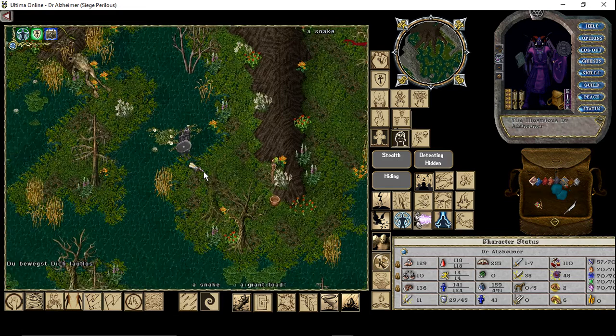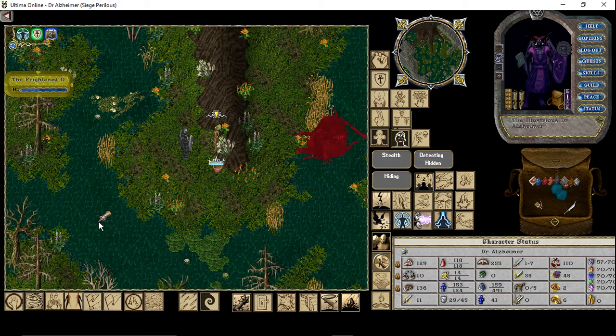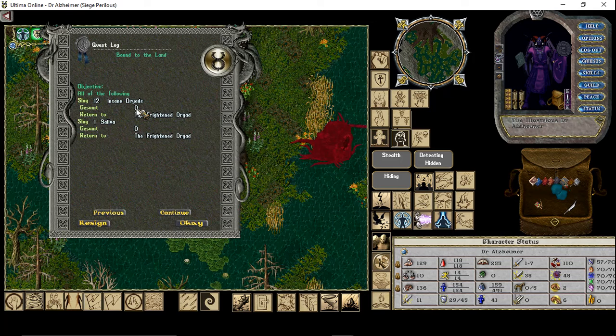First of all we need to get the quest from this little Frightened Triad. Just talk to her and accept the quest, and now you can see in your quest log — 'Bound to the Land' — what you have to do. You have to kill 12 insane riots and one Saliva.